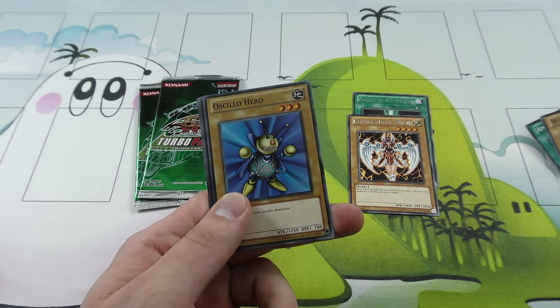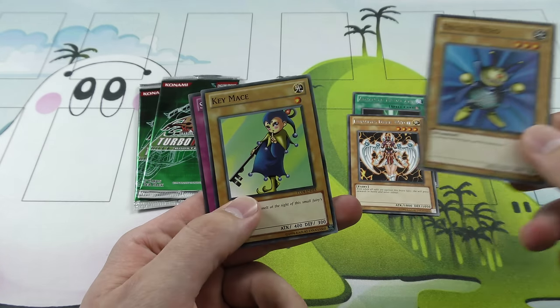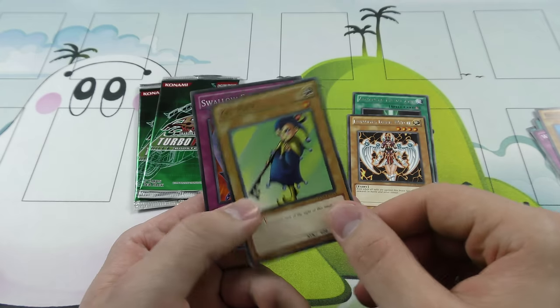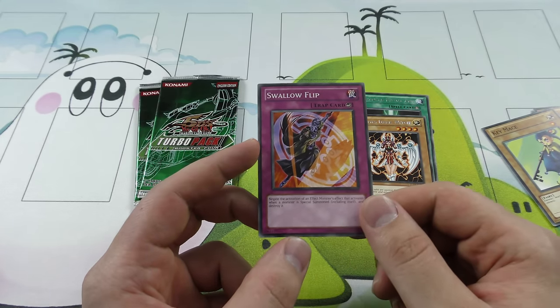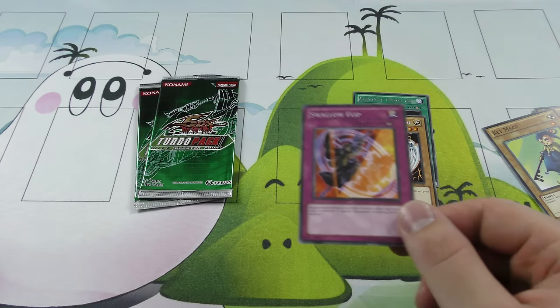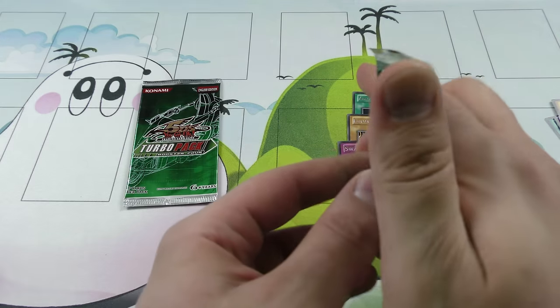Oh, that's cool — combos well together. I got a Key Mace. And what is this? Swallow Flip! This was a card they were using to counter the Gladiar Beast — it basically negates their effect when they're trying to tag out. That was a card they were starting to play a little bit, way back in the day of course.